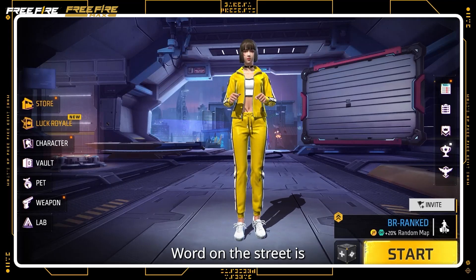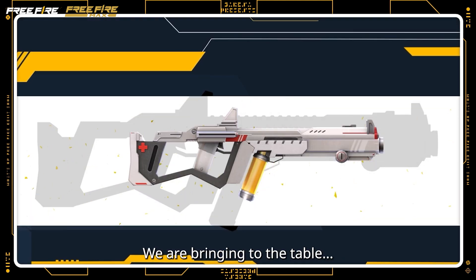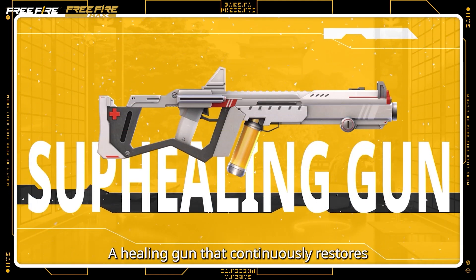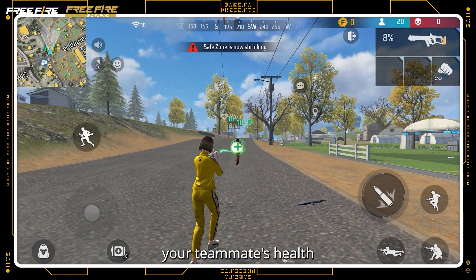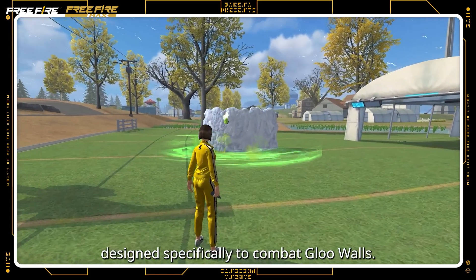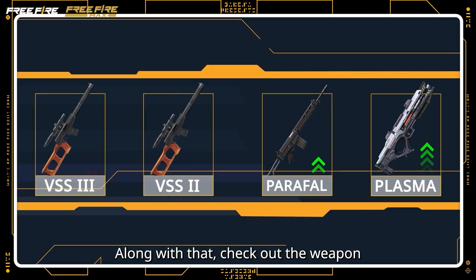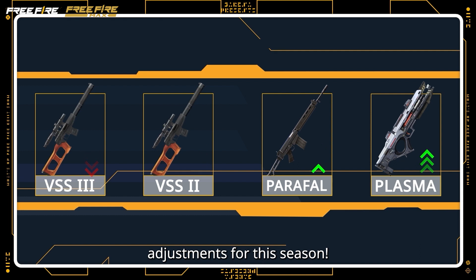Word on the street is we have some exciting news for all you gun lovers out there. We're bringing to the table a healing gun that continuously restores your teammates' health, and a new type of grenade designed specifically to combat glue walls. Along with that, check out the weapon adjustments for this season.